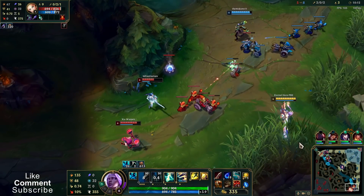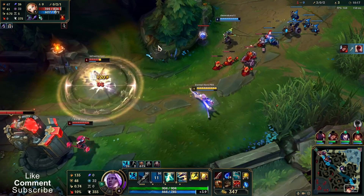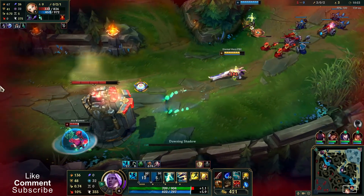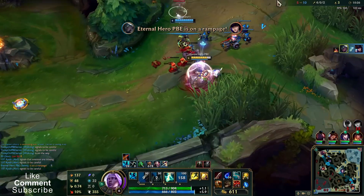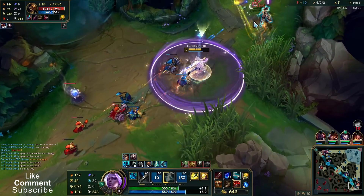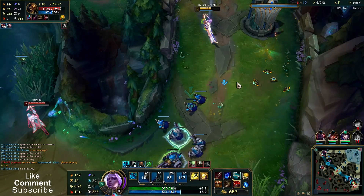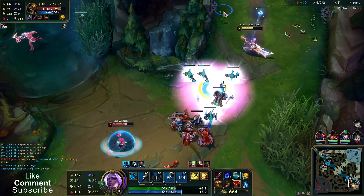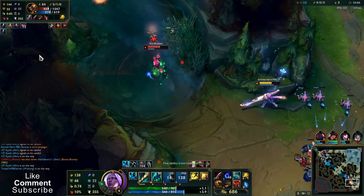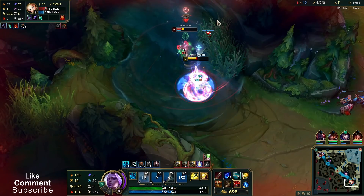I cast Q through a minion but the hitbox is really thin. In such situations you should keep auto attacking your enemy to have your Q faster — I was trying to auto and I needed one second for the Q, and I would have saved my ADC probably.